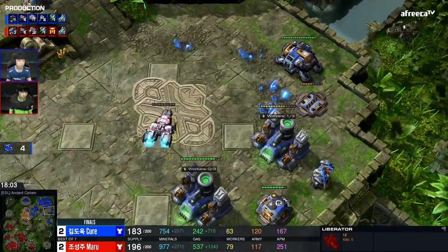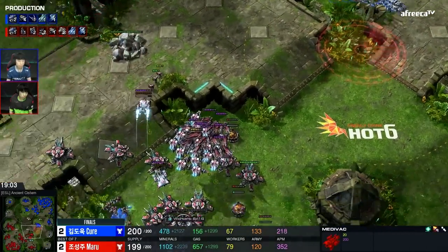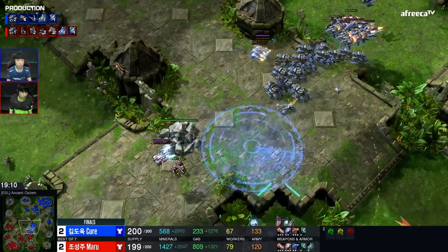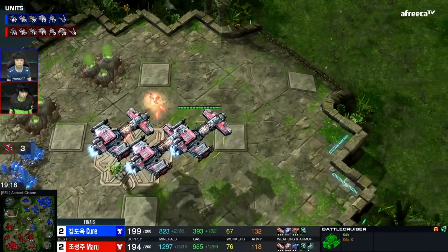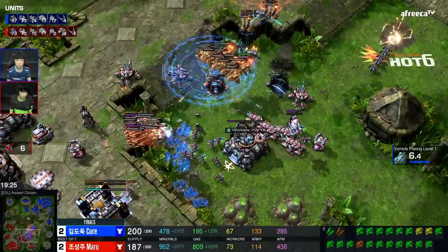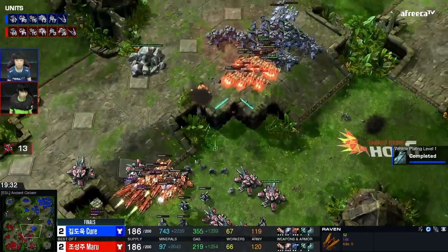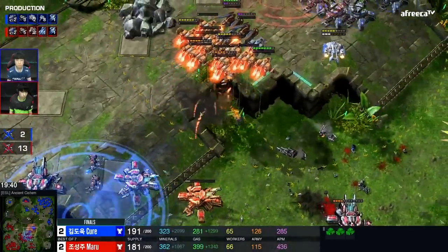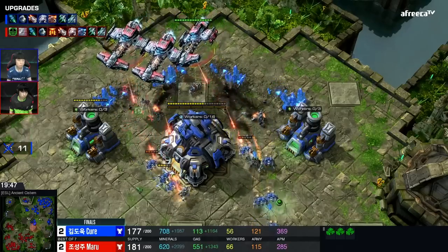Battle Cruisers attack so fast, and coupled with turrets and the Vikings Maru also has on the field, I'm very concerned for Cure's position in terms of how the sky armies are shaping out. This is just an overwhelming sky force here for Maru. He's even sacrificing his own SCVs in here to let them get killed off so he can free up supply — 13 SCVs traded out as orbital commands complete. Now Maru is moving across the map with these Battle Cruisers, and they walked the long way around so that once in danger, they can just teleport away.